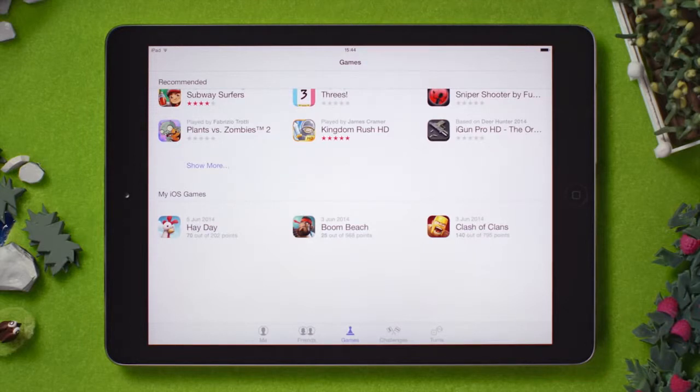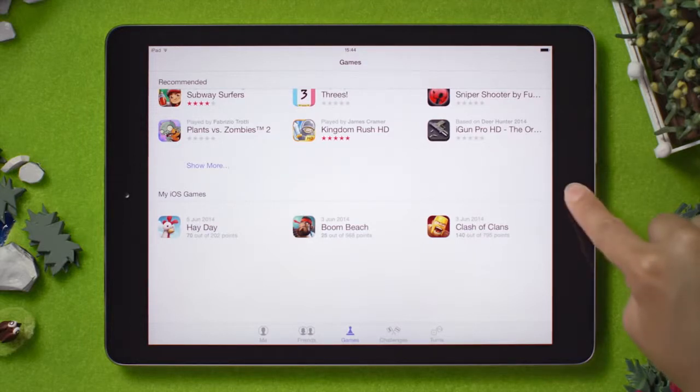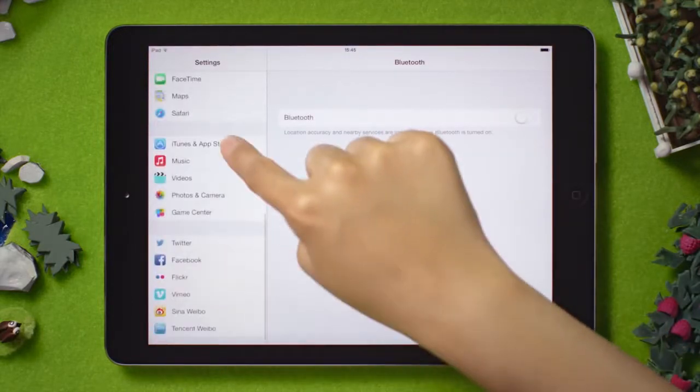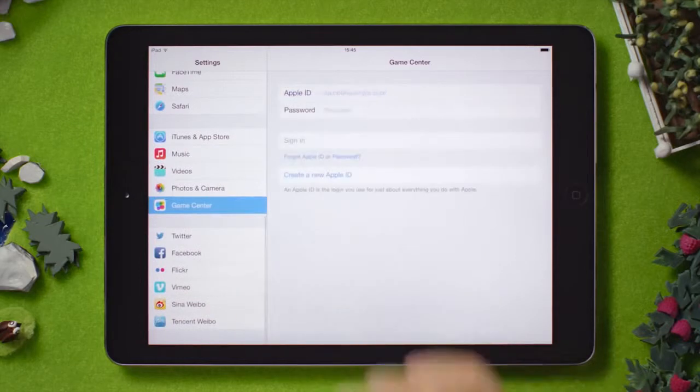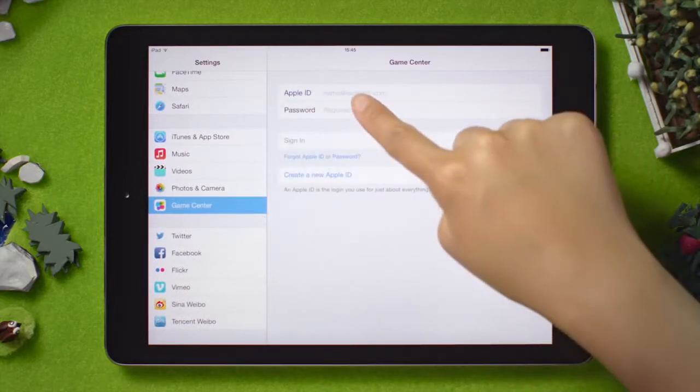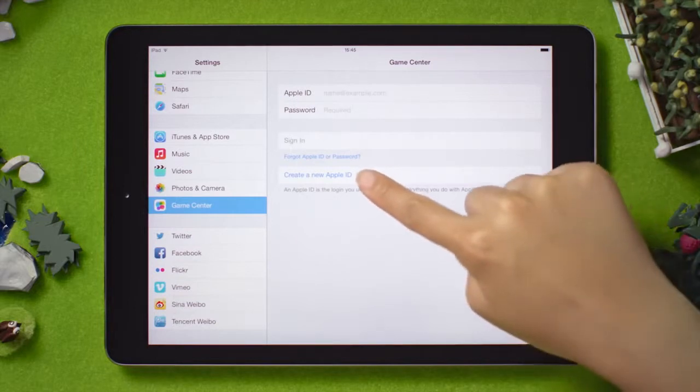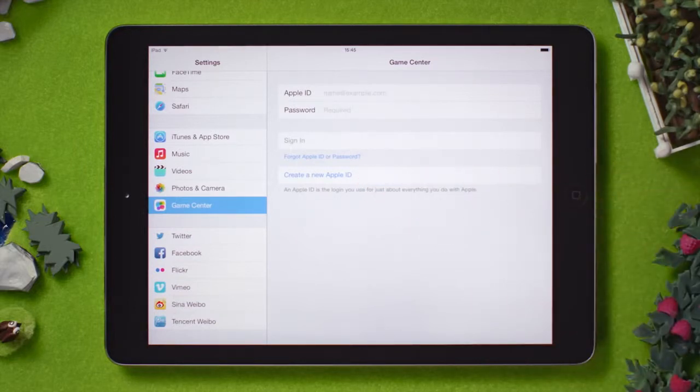If you are playing your farm without having it attached to Game Center, you can go into your device's settings, scroll all the way to Game Center, and you can either sign into your already existing account if you have one, or you can always create a new one if you have not yet set up your Apple ID.